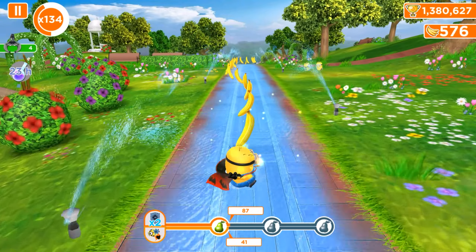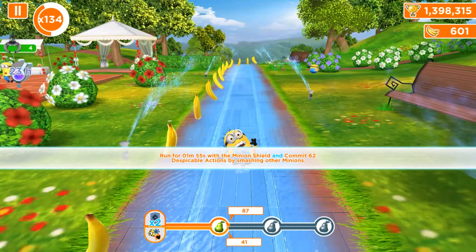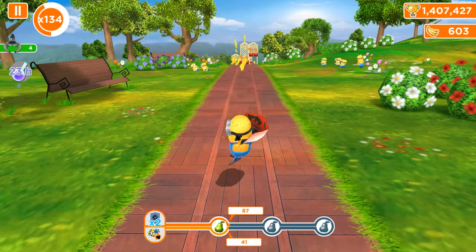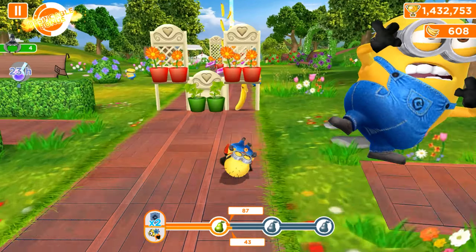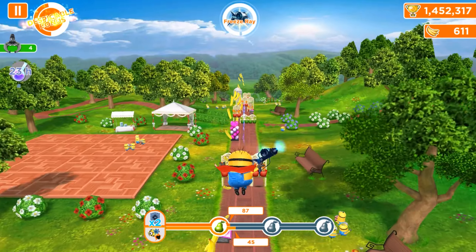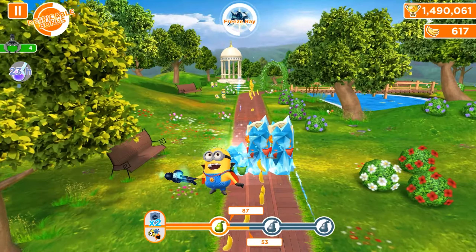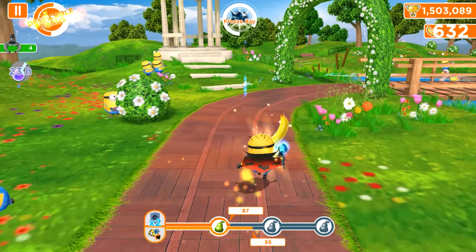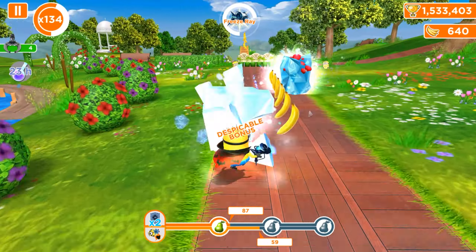Oh my god, what great luck and amazing timing! 1 minute 55 seconds for the shield and 62 despicable actions. The second line despicable actions half is almost ready - actually already complete, because we have the freeze ray and we're gonna immediately reach the second fruit with the Minion punch and despicable actions.